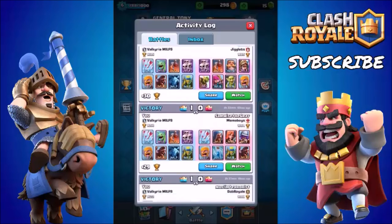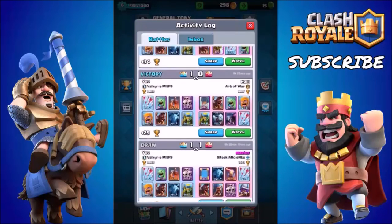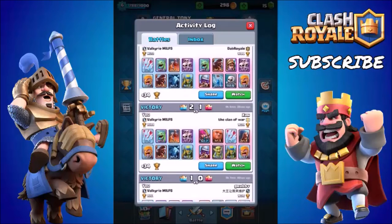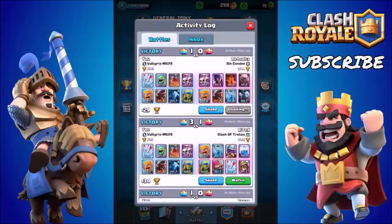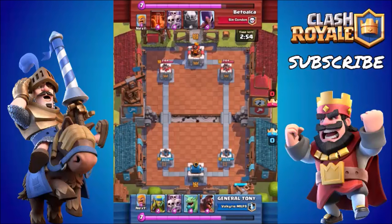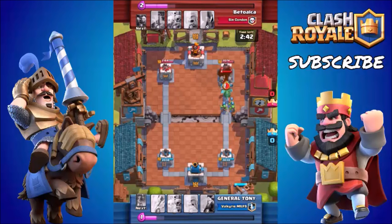We've won about 10 victories in a row — we drew one in the last 11 or 12 attacks, so out of the last 12 battles there is the only draw, the rest are just victory after victory. In this episode we are going to continue our push and reach 2,000 trophies using this awesome battle deck, and we are only level 6. If you haven't checked out yesterday's episode, please go check it out — it explains why this deck works so well inside arena 4, arena 5, even arena 6. I've had so many comments saying they've won 5, 6, 7, even 8 or 9 victories in a row using this battle deck.